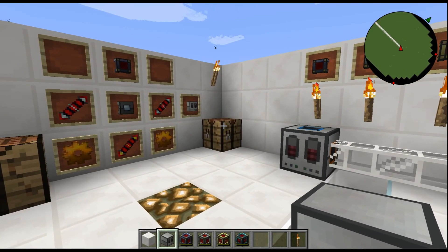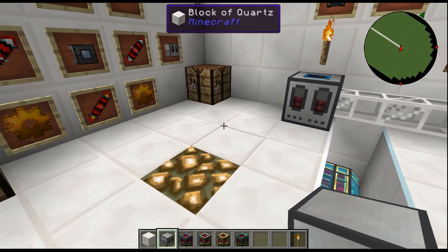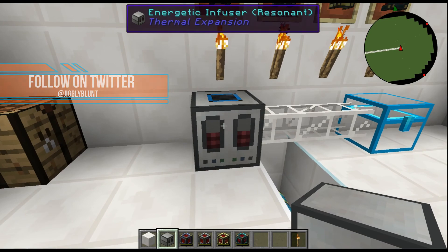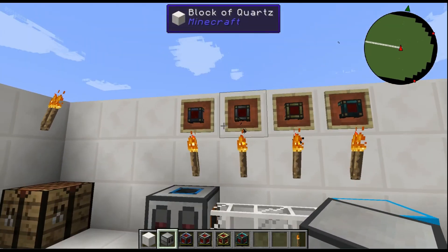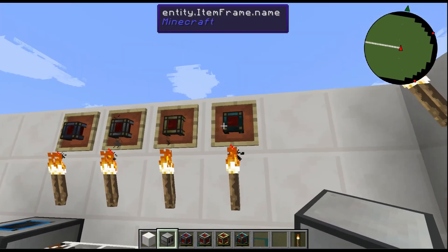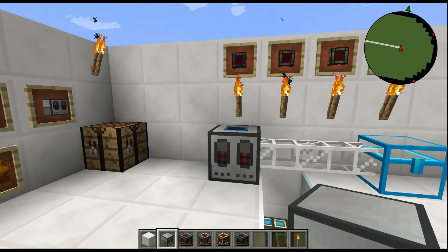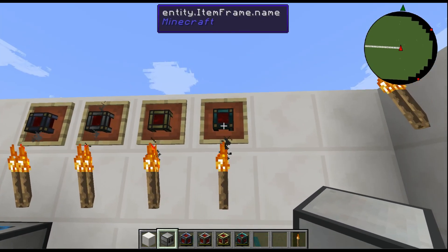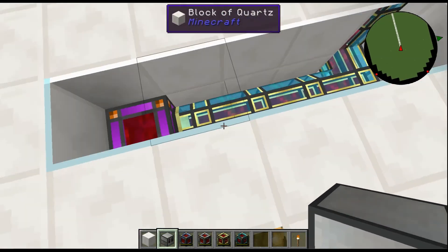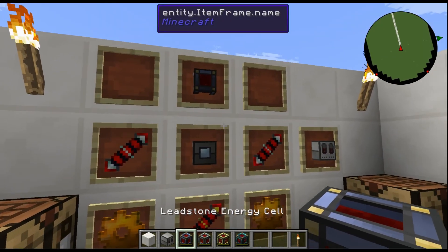Alright guys, so this one is pretty basic and pretty self-explanatory. The Energetic Infuser from Thermal Expansion — this is what it looks like. It's actually really cool when it's charging and I'll show that. For the Thermal Expansion cells, I'm pretty sure you can use other ones too if you're using other mods within a mod pack, but for the feature of this video I'm going to show you the Thermal Expansion energy cells — of course that's a creative one with unlimited energy.